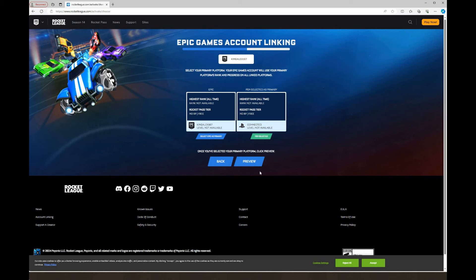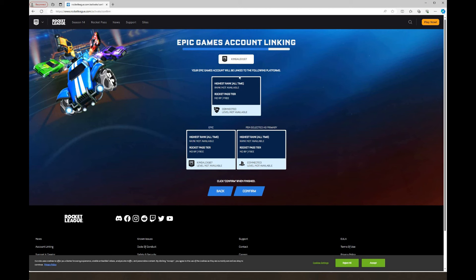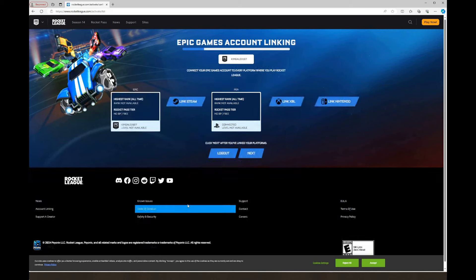Make sure you click right here — super important — then click on Preview. It's gonna ask if you want this as your primary account — I want that. It'll say your Epic Games account will be linked to the following platform. Click Confirm — it's that simple. It'll say your Epic Games account is now linked to PlayStation. You can always change your primary platform later, but now I can leave the website and go to Rocket League.